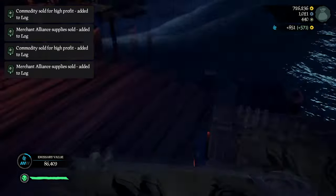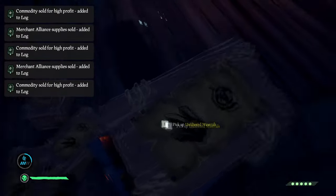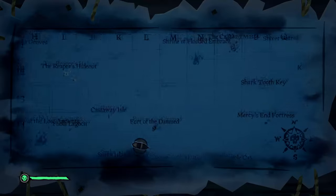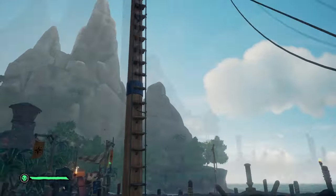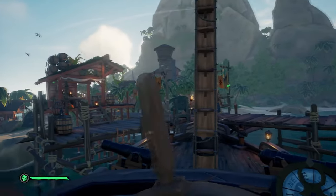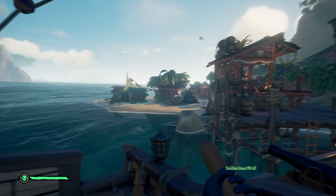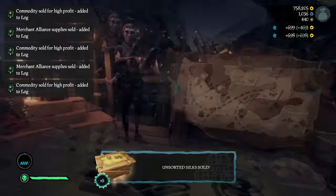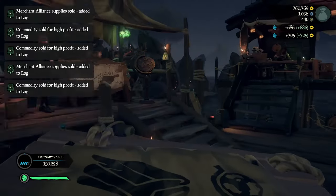Looking back on it, it's pretty obvious those minerals were not meant to be delivered there — we missed out on the outpost bonus. It was a shame, but buying out the silks from Plunder we set course for Galleon's Grave after receiving level 25 in the merchant faction. We continued the commodity gameplay loop of buying and selling cargo, achieving a grade 4 flag.